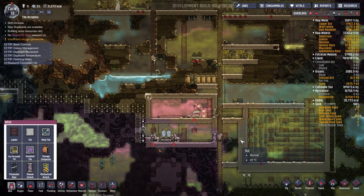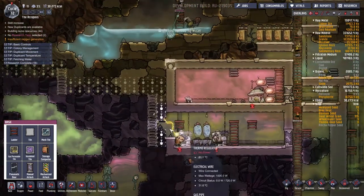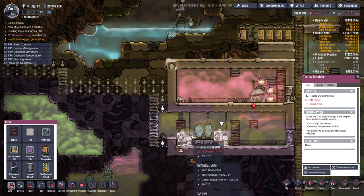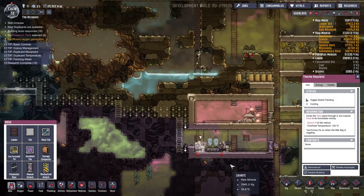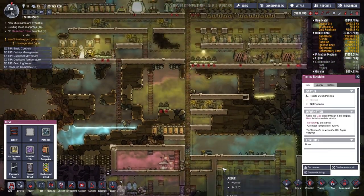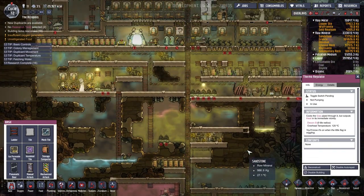I guess my food quality is of little concern right now. We need more fertilizer — I guess we'll need to make some fertilizer makers. We should get this system fixed though. Let us disable these buildings so they don't keep using up our electricity and getting repaired with the gold amalgam. No need to waste gold amalgam on something that's just going to keep breaking.